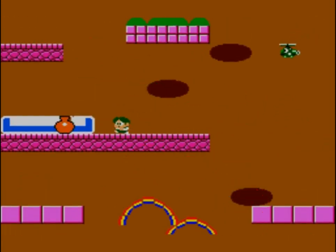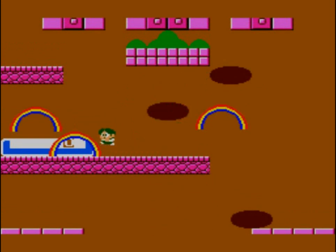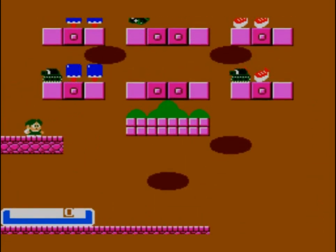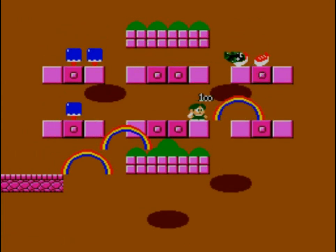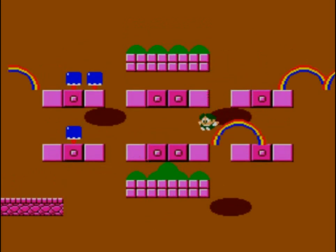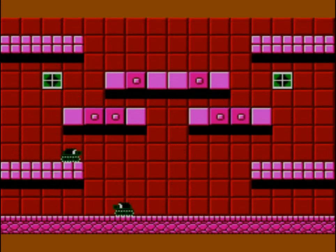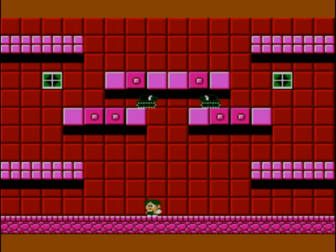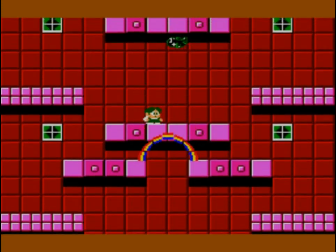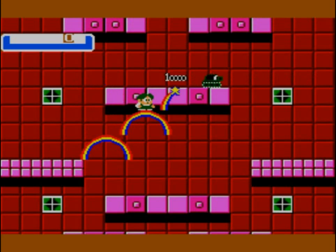Being killed by a rainbow is worse than a rainbow being your power. This guy shoots rainbows that kill people. I'm getting all distracted and so metaphysical — think about what it means to shoot a rainbow and kill someone. Meanwhile, as I'm doing that, I am not paying enough attention and dying. I'd like to get pretty far in this game because I don't feel like it's too challenging. I'm doing okay so far, kind of enjoying myself.